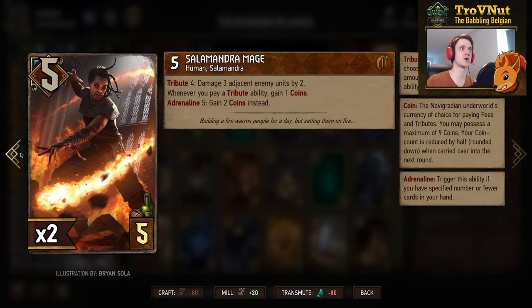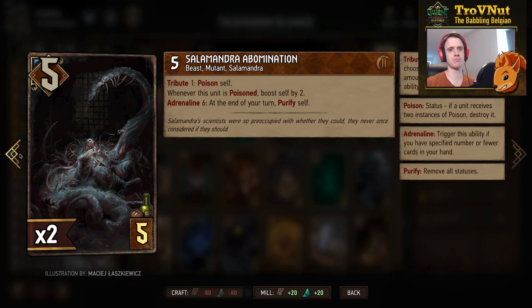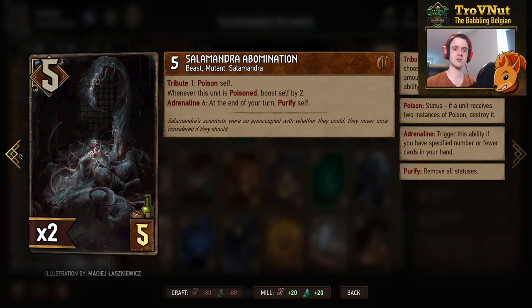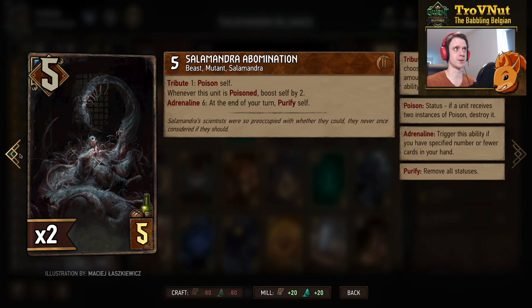As long as the Salamandra Mage is on the field, every tribute ability you pay gets you one or two coins back. The Salamandra Abomination is one of those cards that actually benefits from getting poisoned — for tribute one (zero coins with our leader) you can poison yourself, and whenever this unit is poisoned you boost yourself by two. This also triggers if the unit is veiled.